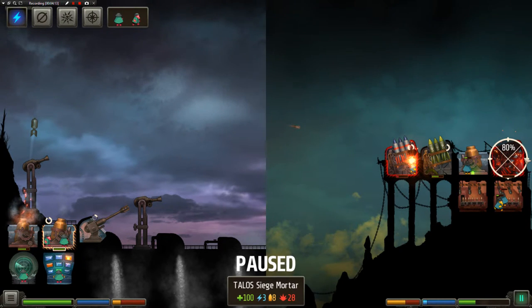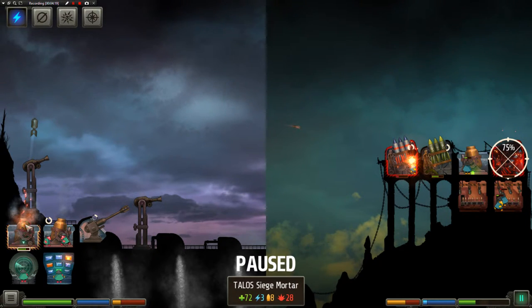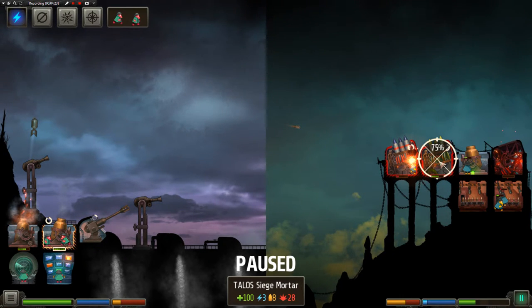We've taken out this back shell missile silo, so we should change our focus to move it to the forward shells. Maybe we'll set that mortar at some point, but let's see.